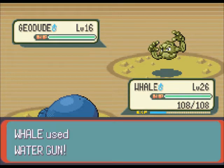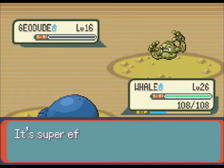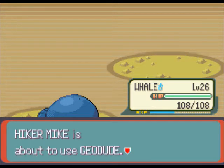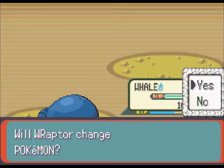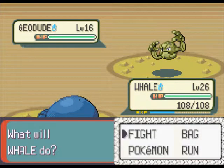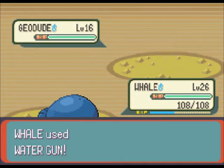Let's use Water Gun on this Geodude, which is 10 levels higher. The reason I need to go here is after you get Rock Smash, you want to come here because you can get another HM here. Let's speed it up, because all this is just whale handling everything.